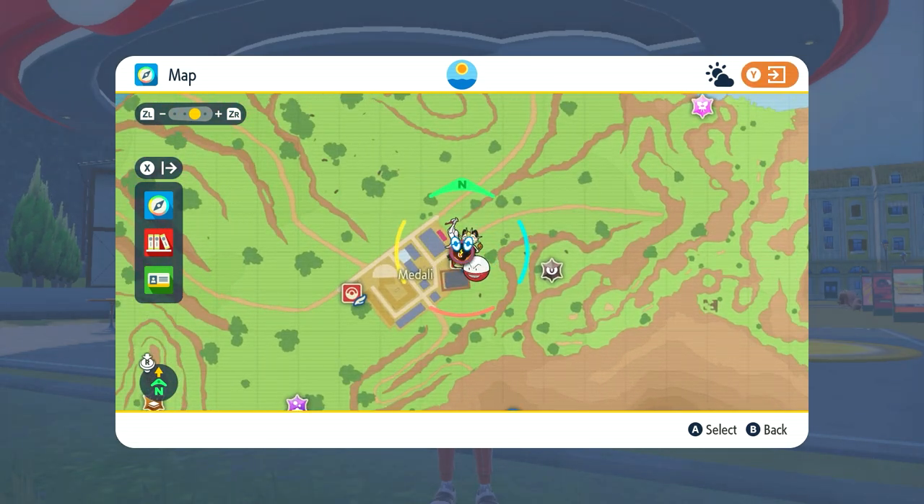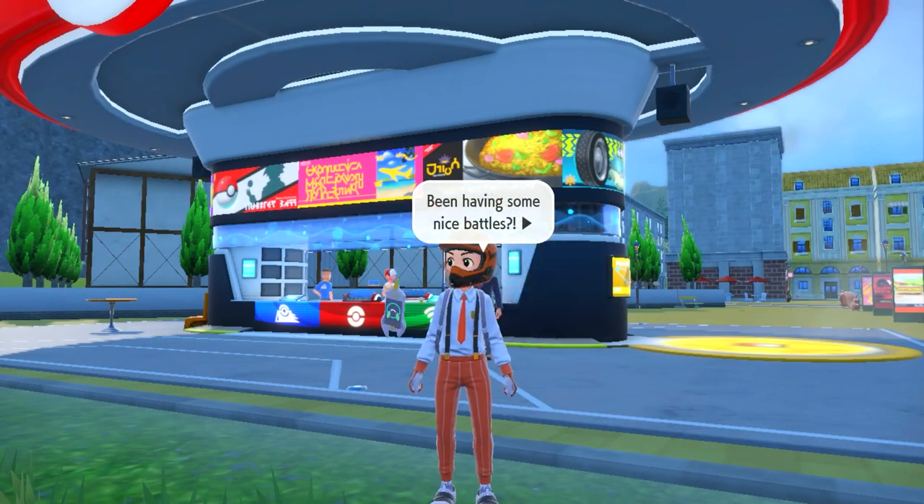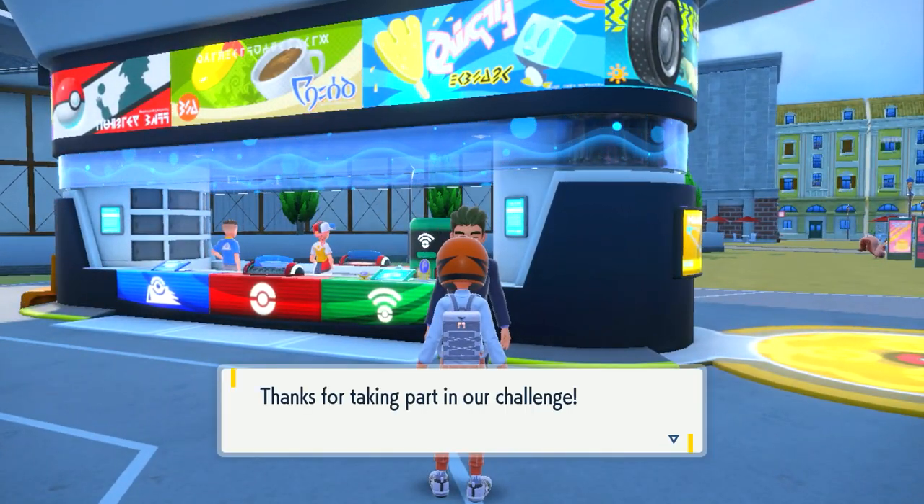Around this area, you need to battle about five trainers so that you can speak to this guy and he will give you the Amulet Coin as a reward. I'm actually going to give you some locations in case you are struggling to find some.